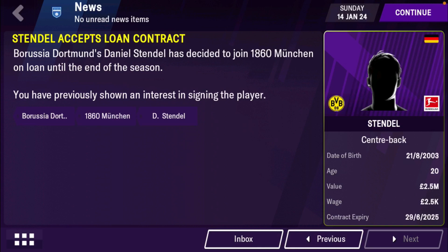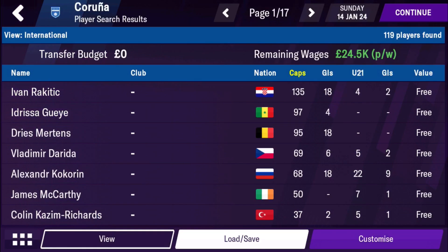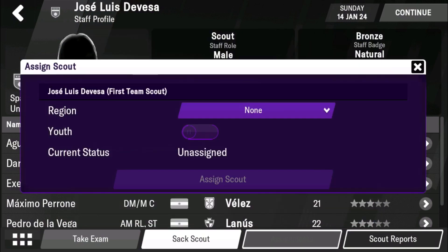Let's start off with number one: more scouting options and a better scouting network. Right now, scouting options are very limited. When you go to player search and scout results, you can only filter by region. You should have a better scouting system — a scouting network where you can scout based on position, the price you want them to be, and stuff like that, because this is way too limited for the mobile version.